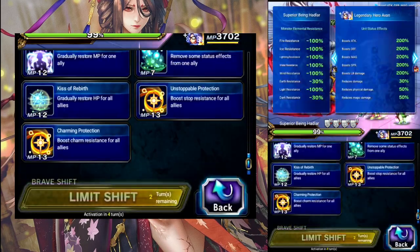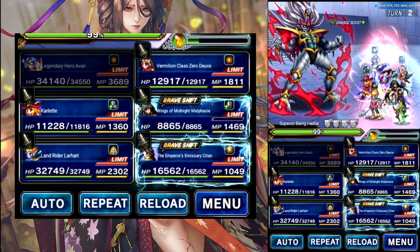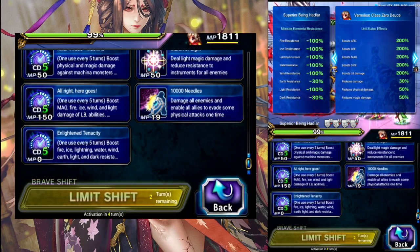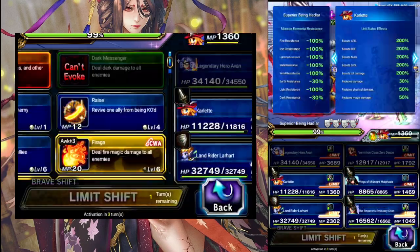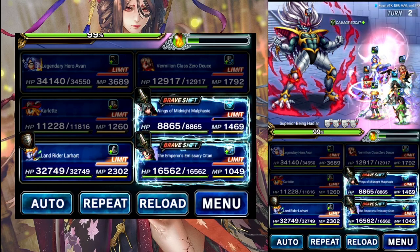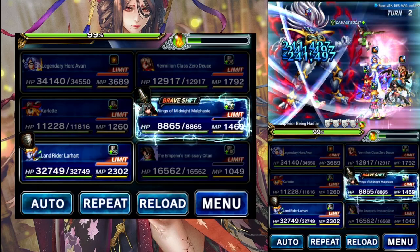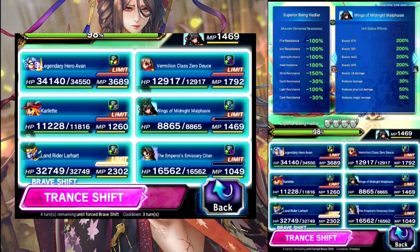Turn 2: Yvonne is going to Stop Resist. Lahart can Guard — he's got nothing. Deuce is going to 10,000 Needles for next turn. Karlet is going to do the Wind Boost from the card. C-Tan is going to do his Base Limit for the Katana and Peril. And then Malfazie can Wind Embue the party.